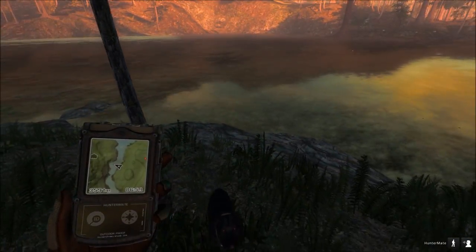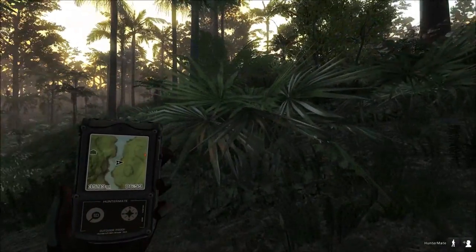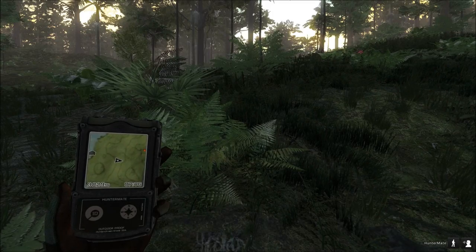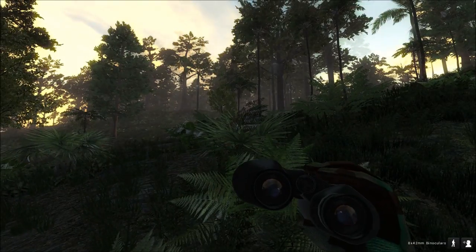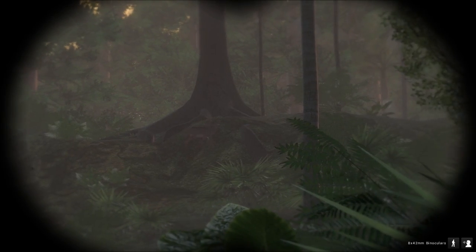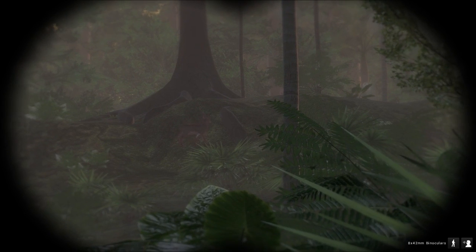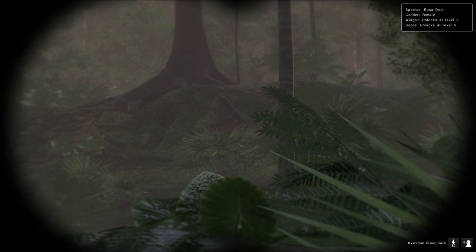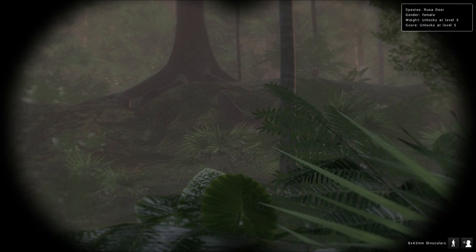Alright, come on Buster — let's go find another water buffalo. I've just seen a deer over there. Yeah, I'm not allowed to shoot. There it is — what are they? Samba? Alright, they've got two types of deer here. That is a Rusa deer. As you can see I'm not allowed to shoot — it's a female, so it has no antlers.